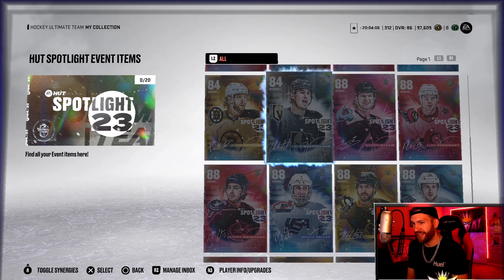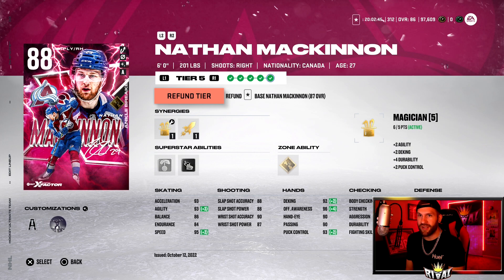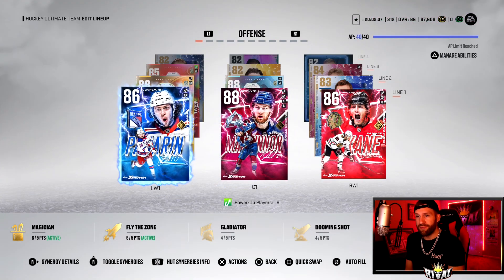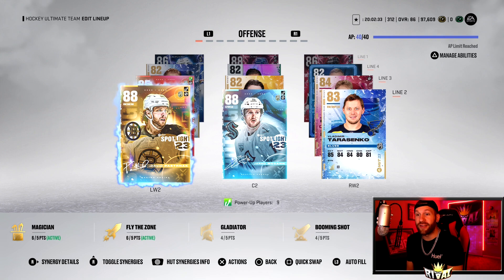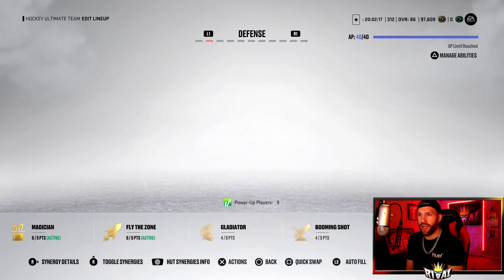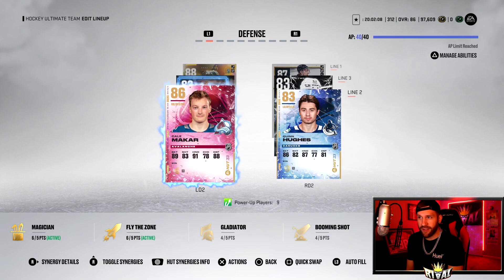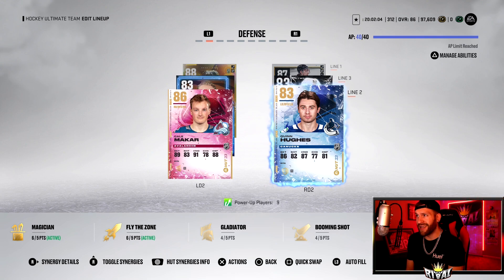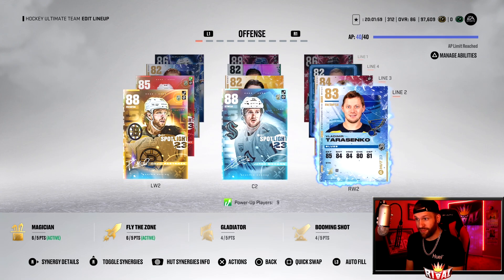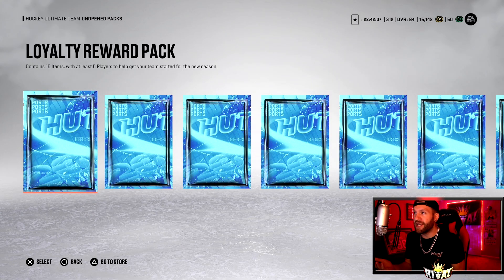Quick team update before the packs: Line 1 is Nathan McKinnon upgraded to 88 overall — 93 acceleration, 93 agility, 95 speed — with Wheels active, paired with Panarin and Patrick Kane. Line 2 has 88 Pasta and 88 McCann. Line 3 has Alex Brinkét — not powering him up, too small. Defense features the Tage and Ray Bourque on line 2. We might get Bowen Byram after objectives, or take Zegras to put alongside McCann and Pasta. Goalie is Jake Oettinger.